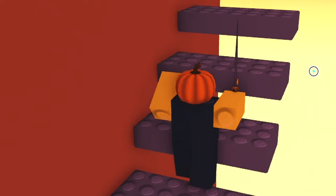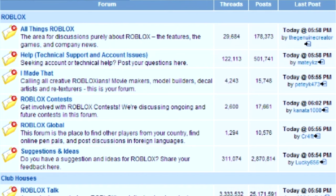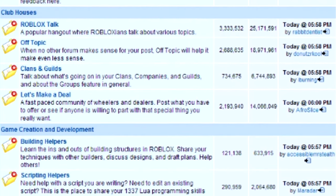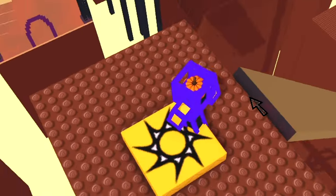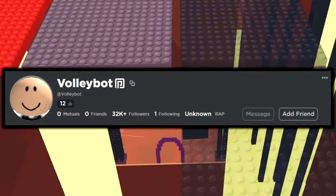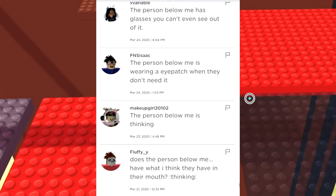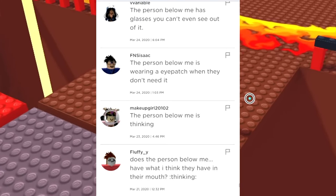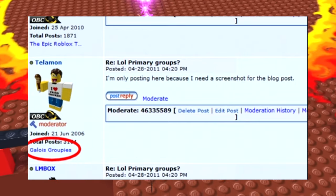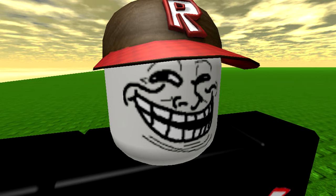Forums was introduced in July 2004. Subforums were where most posts happened, covering topics like All Things Roblox, Help, Suggestions and Ideas, Off-Topic, and LMAT. The user with the most forum posts was ValiBot, with over 131,000 posts. Unlike the comments section, the forum had less spam until 2017, mostly because it had mods. The forums also had a lot of trolls, just like any forums on old internet.